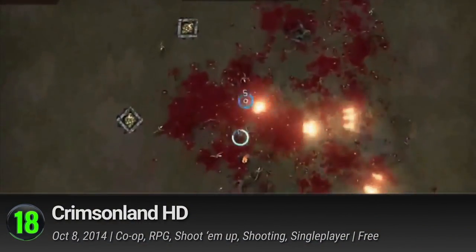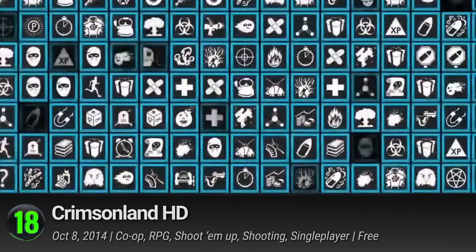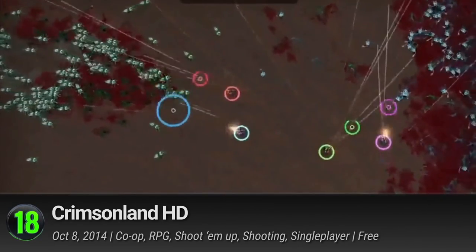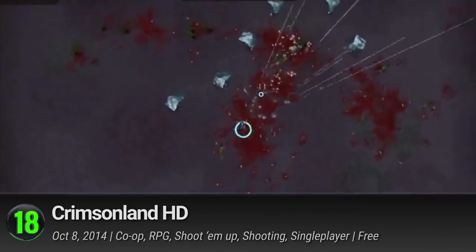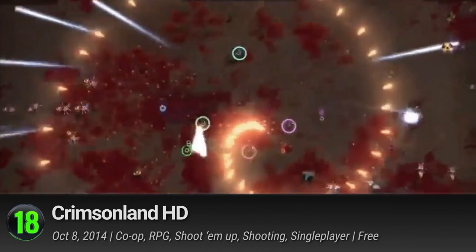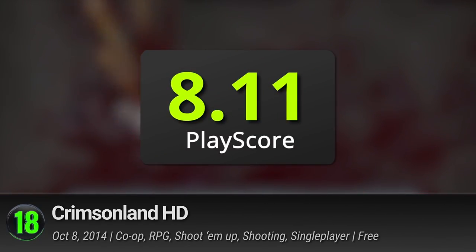18. Crimson Land HD. This top-down dual-stick shooter may be exactly what action game fans are looking for. Survive as thousands of aliens, mutant lizards, giant spiders, and other terrifying creatures attack you from every angle. There are 60 missions to complete in quest mode and 5 survival modes with Game Center leaderboards. Plus, if you have an MFI gamepad, you can play with your friends online. This fun and challenging game has a PlayScore of 8.11.